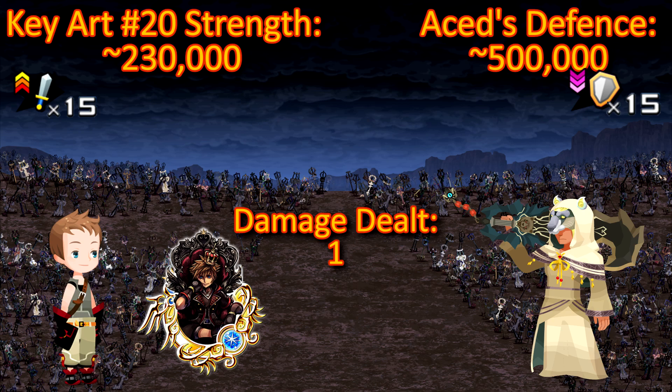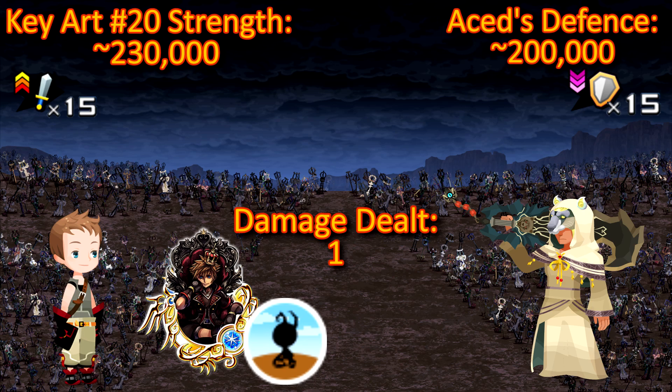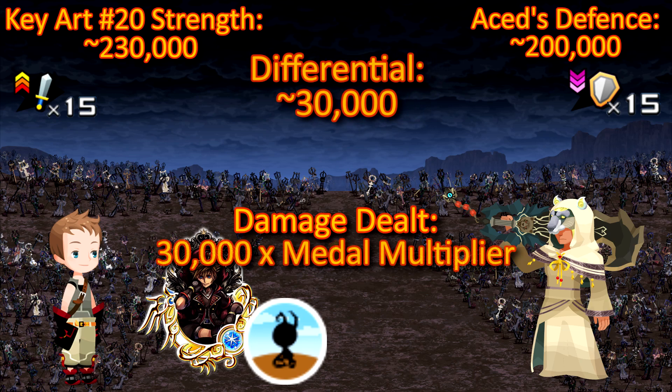However, if our medal carries this special trait, it gets to ignore a further 60% of the defense of an enemy that stands on the ground. And guess what? That brings the SEDS's defense lower than our attack, and we will actually start to deal real damage to him based on this positive differential.